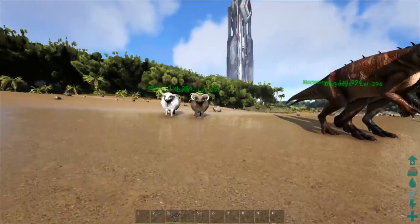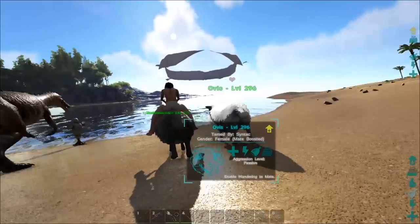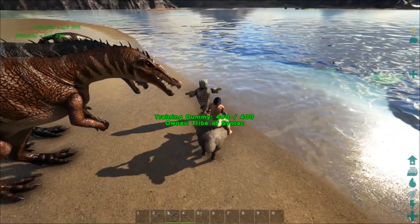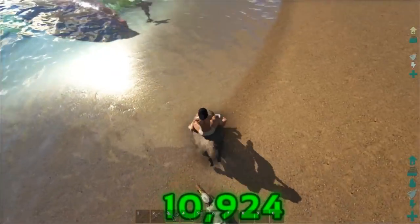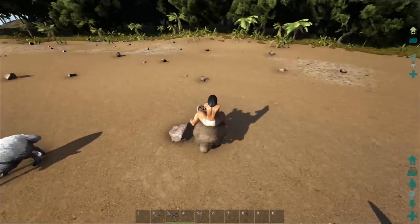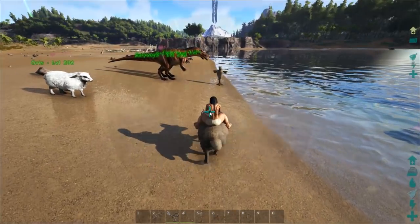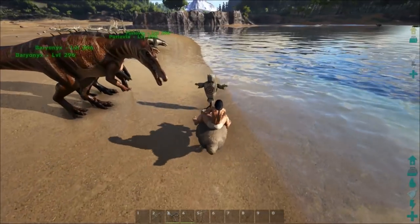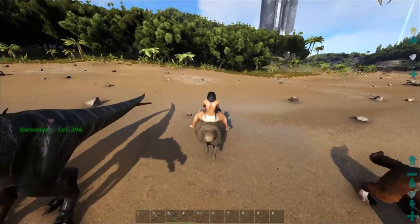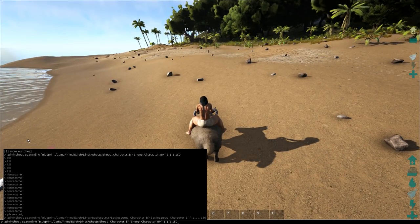Let's check out the Ovis - the sheep - first. This one has max melee, so let's see how much damage it can do. That can't be right - that thing's bugged out. We need a creature to test it on. It's definitely bugged somehow. Let's spawn in some sheep to test against.